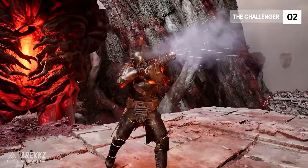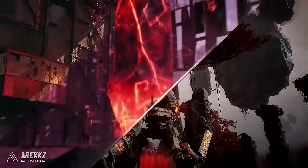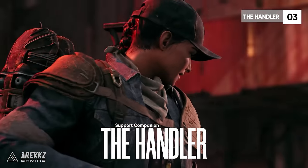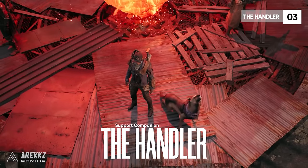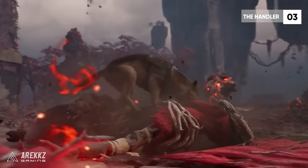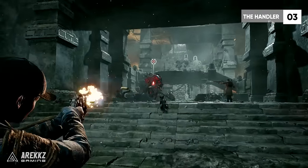So if you want to be tanky and close-range, the Challenger is definitely the one to pick. Next up is the Handler — this is for you if you want your very own good boy helping you out in battle. This is basically Remnant 2's pet class, giving utility bonuses to yourself and your team such as movement speed and more. It's a jack of all trades, letting you do a bit of everything from damaging to tanking to supporting, with a companion that attacks for you — and yes, you can pet it.